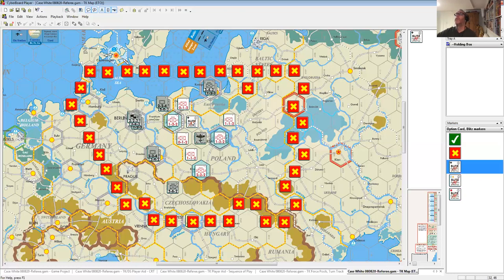Steve suggests placing the Blitz marker on hex 0-1-2, right on top. Thomas confirms it's a pretty good placement, covering everything within two hexes — though not the swamp in East Prussia if any units end up there.